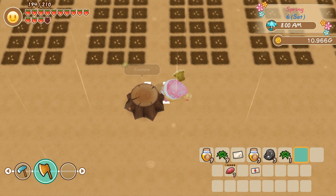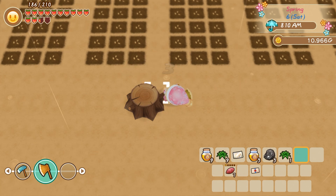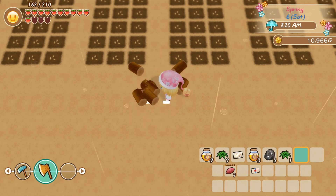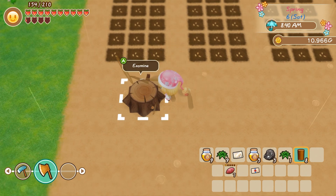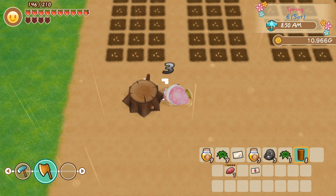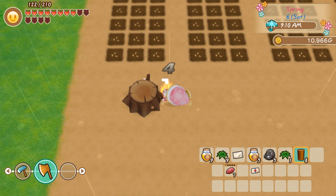A thing that I can do today is take my golden axe and get rid of those stumps, and then we are totally golden — nothing will be hitting my farm that I cannot remove.